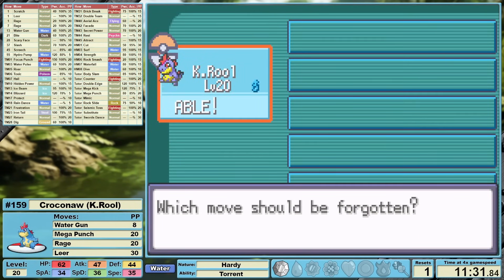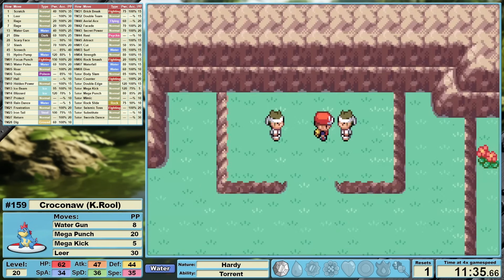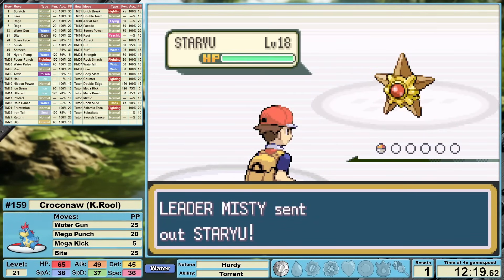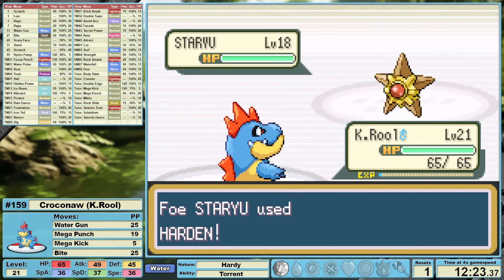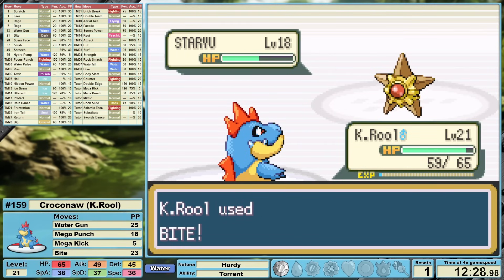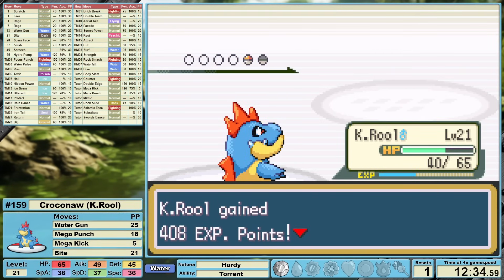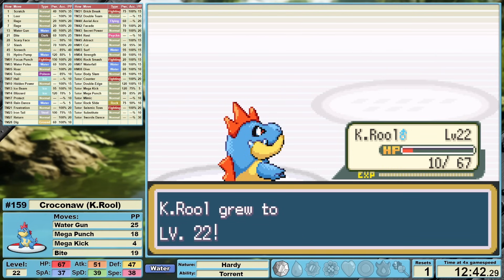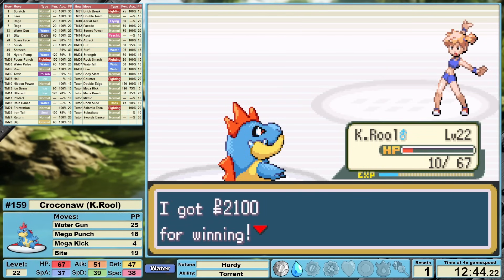Once we're in Cerulean, we have the option of facing Rival 2 or going straight to Misty. I'm thinking let's go straight to Misty. K. Rool doesn't exactly have an advantage here, but at least we know that her attacks are not going to be dealing a lot of damage to us. I do have a Pecha Berry equipped, and it's looking like it's going to take a few turns to get rid of Staryu. After she sets up her defense once or twice, I switch to Bite in order to take down her lead. Starmie, however, is always the Pokemon that determines this battle. Misty falls and we collect TM03 Water Pulse, which is going to be upgrading our moveset.